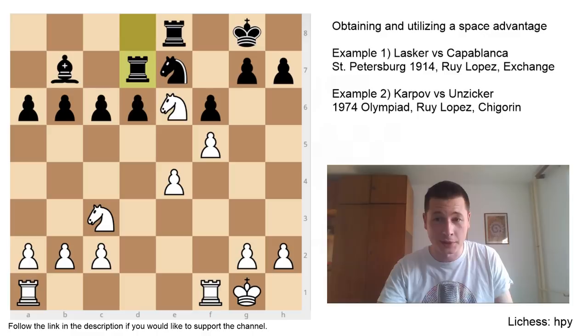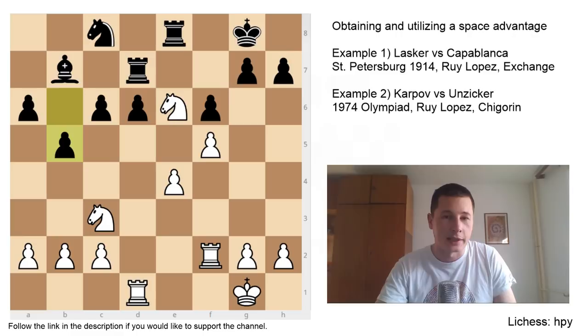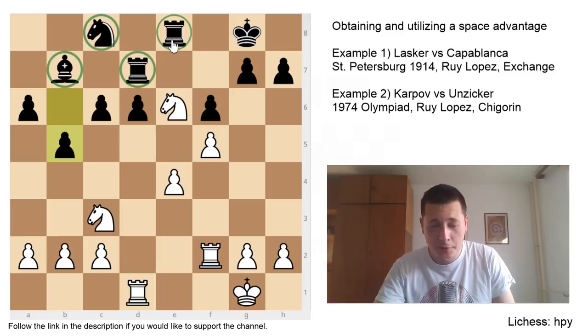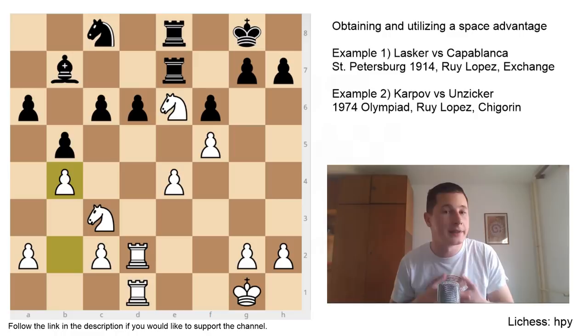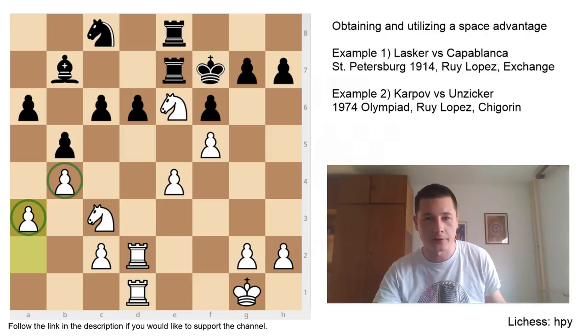Rd7. R8d1, getting all his pieces to the best possible squares. Nc8 — it's really hard to challenge this knight; you would have to get your knight to C5 somehow. R2f2, B5. If you can't play C5, then B5 is sort of logical — if you play C5 you're giving away the D5 square, and if you give away D5, then Nd5 and Black has no moves. Because White has a space advantage, Black has four pieces doing nothing. Kf7, A3 — defending in advance. This move wasn't necessary, but he's trying to make his position perfect. If you have a space advantage, you can wait and try to build up on that advantage.